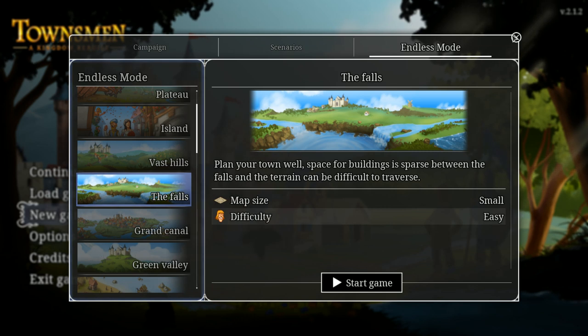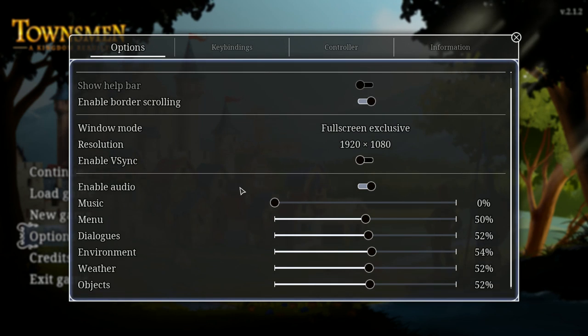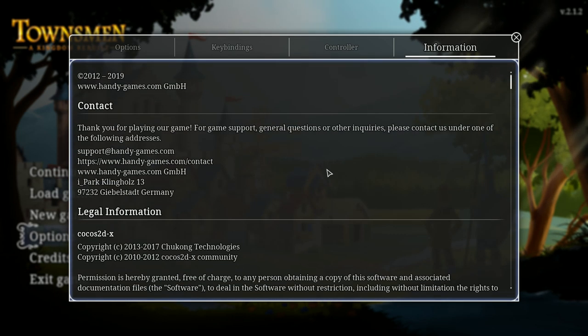I'm going to quickly show you the options menu — there's a lot of stuff here. Pause the video if you want to see it in greater detail, but there are lots of sliders, screen resolution, v-sync, and key bindings. I'm using mouse and keyboard, mostly just the mouse. There is controller support, but I don't even have that plugged in.